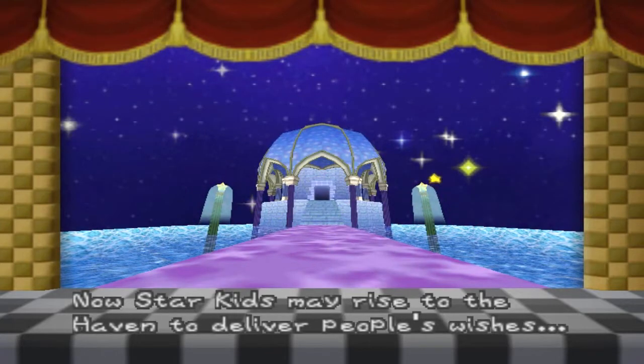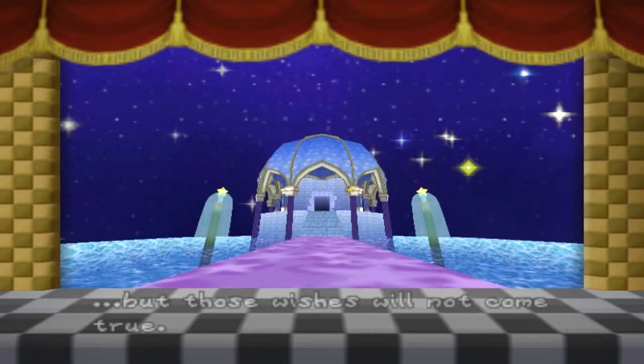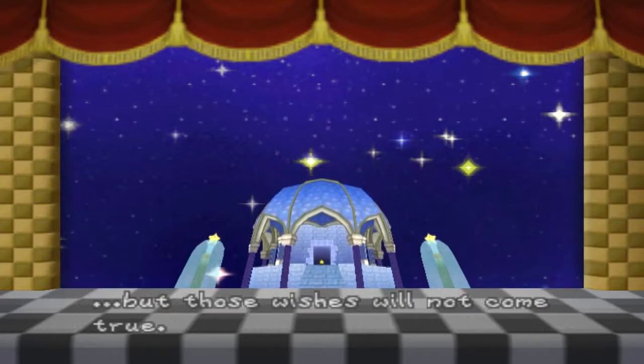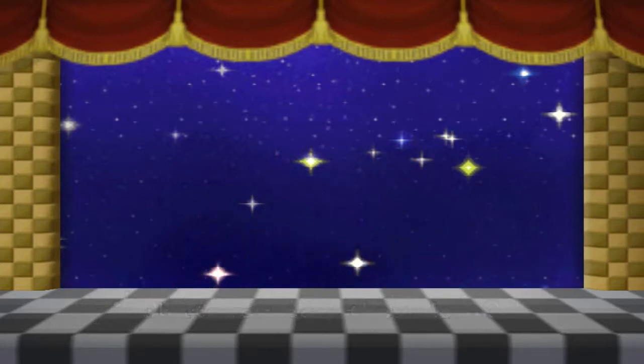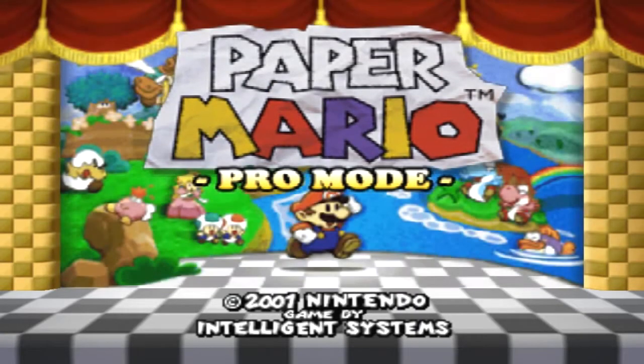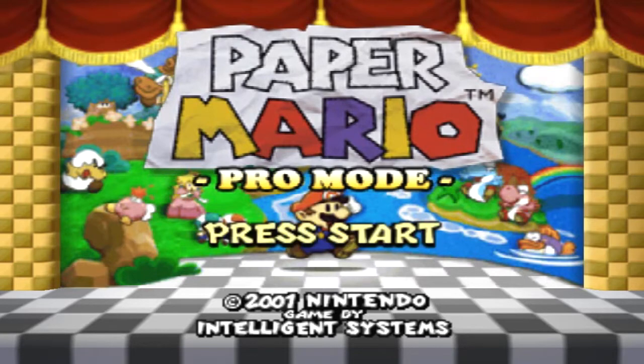Now, Star Kid may rise to the Haven to deliver people's wishes, but those wishes will not come true. Whatever can they do? Hey everybody, TheGamingGuru51 here — and welcome to Paper Mario.